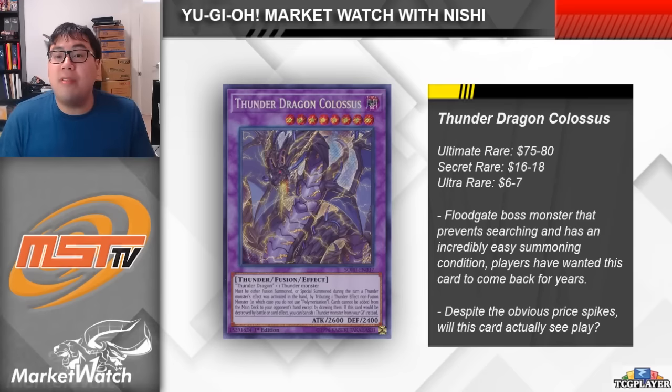Being one of the most hyped cards, we did see some really significant price spikes, though they have cooled back down pretty significantly to more reasonable levels within the last day or so. The ultimate rares have been expensive for a while — they shot up to over $100 each, but they're now back down to between $75 and $80. The original secret rares from Soul Fusion were at around $10 to $12, they were $50 for a second, but now they're at a more reasonable $16 to $18. This card did get a pretty accessible ultra printing in the tins — those hit a peak of $12 to $15, but they've already cooled back down to the $6 mark.